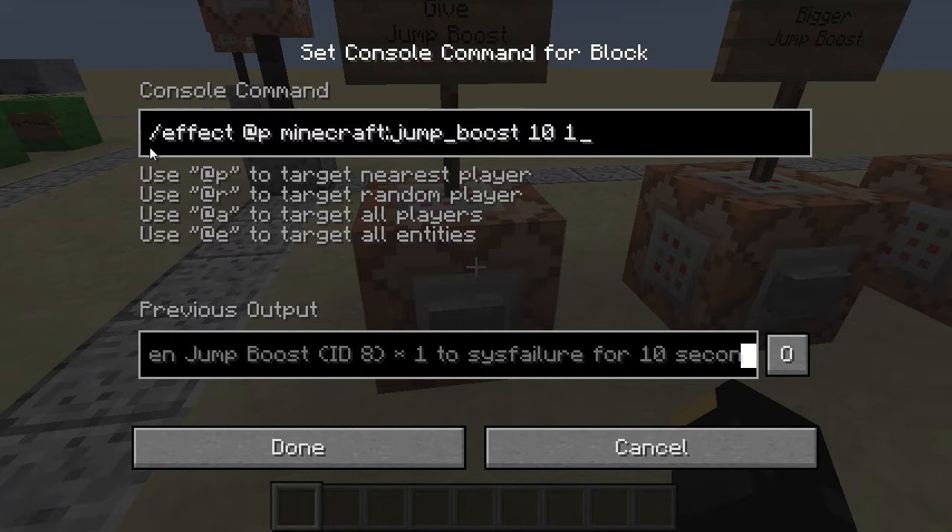So we're going to have a look at the first one here. We've got a slash effect command targeting the closest player. You can either use numbers for the particular effect or the name of it, which in this case is minecraft:jump_boost. The old system is numbers only; in future it may just be names only. This bit just after the effect is the time, so giving it for 10 seconds. And here we have the level, and that has given me a level 1 jump boost.